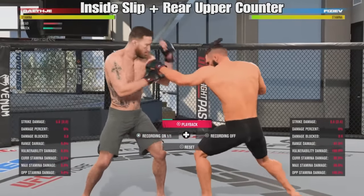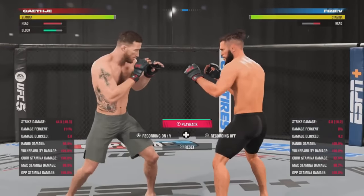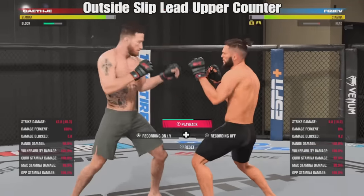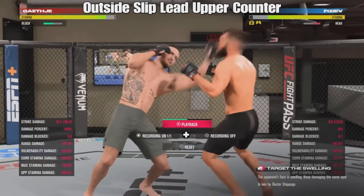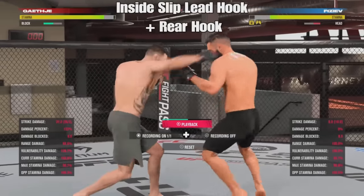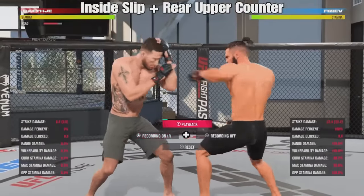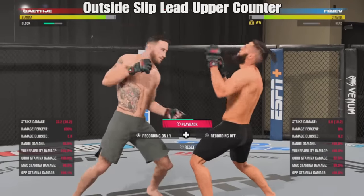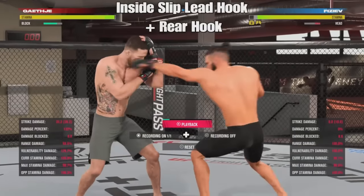Other counters are available off the slips too. Take somebody like Justin Gaethje — maybe not the strongest cross, but he has a nasty rear uppercut. Slip to the inside with the left analog stick down and input the rear uppercut. This is a very solid counter. Another counter available is the outside slip lead uppercut counter — when in the same stance and slipping against a rear-handed strike, this outside slip lead uppercut is very nasty, and you can also have it target the body. You can go inside slip lead hook or inside slip rear hook to load up the damage. Quick review: inside slip with rear uppercut is now done with R1 and the punch input depending on your rear hand side. You can go outside slip lead uppercut, and modify these to body shots by holding L2 as you input the strike.